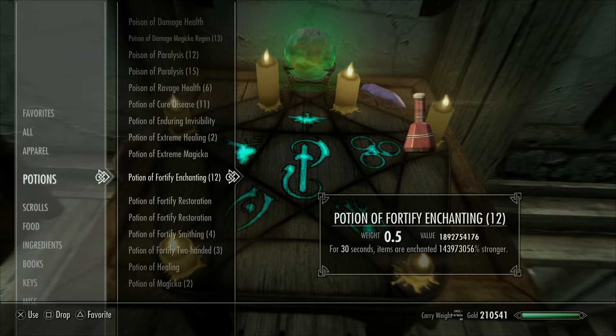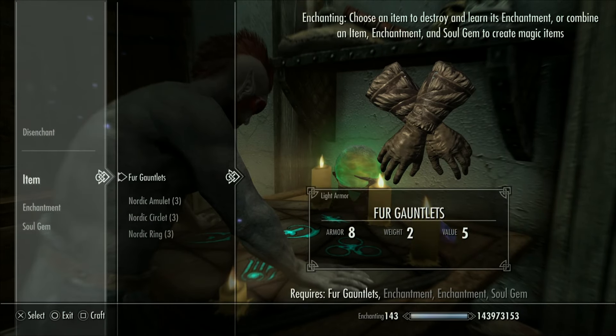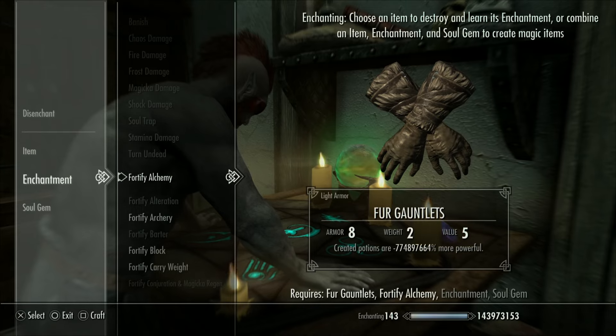Once you have your potions made, go up to your enchanting table, pop an enchanting potion, and make sure you have enough gear to fully cover alchemy in all the slots — being gloves, ring, necklace, and circlet.